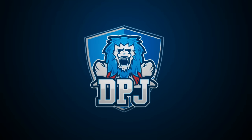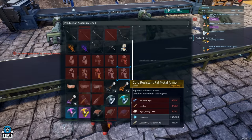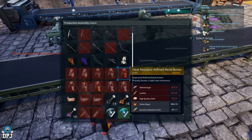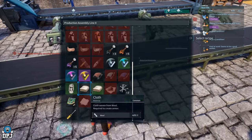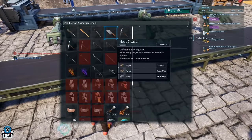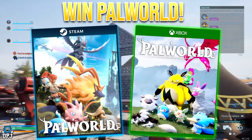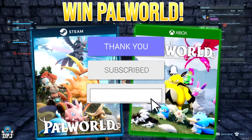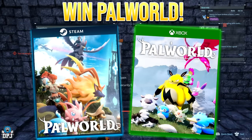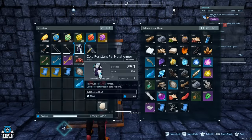There are 17 legendary schematics in Palworld which you can go out and farm. In today's video, I bring you a complete guide on where you can go, what you can do, and how you can get every legendary schematic Palworld offers. My name is DPJ, and I'm giving away a couple of copies of Palworld — to win, drop a like, leave a comment below, and make sure you're subbed with notifications on.